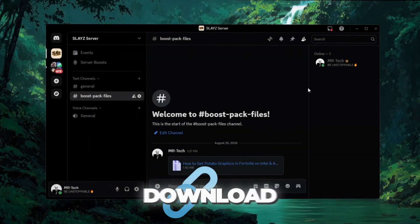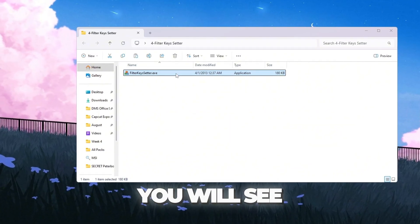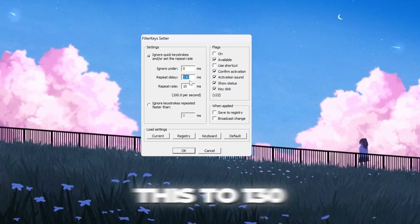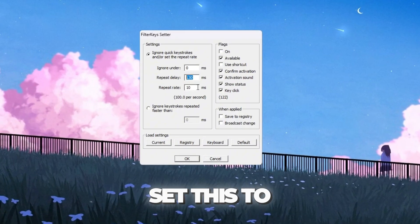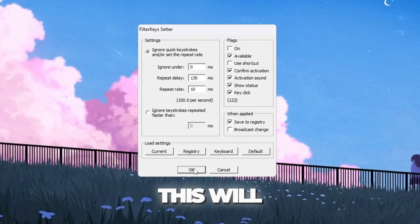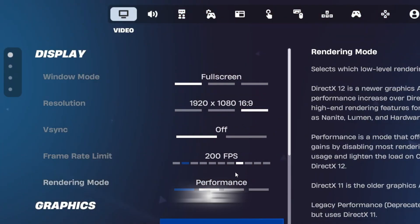Step 6: Make your keyboard faster using Filter Keys Setter for Fortnite. Download the files from my Discord server — links are in the description. Open the program and you will see three settings: Ignore Under — set this to 0 milliseconds to remove any delay when you press a key. Repeat Delay — set this to 130 milliseconds, which controls how fast a key starts repeating when held. Repeat Rate — set this to 10 milliseconds, making your keyboard repeat key actions very quickly. Check the box on the right side to turn these settings on, then click OK. This will make your keyboard more responsive, which is super useful in Fortnite — faster keyboard input gives you an advantage in building, editing, and reacting quickly during fights.